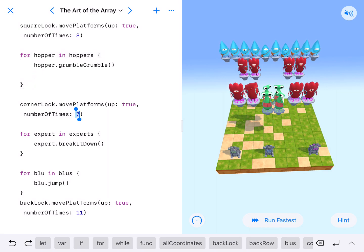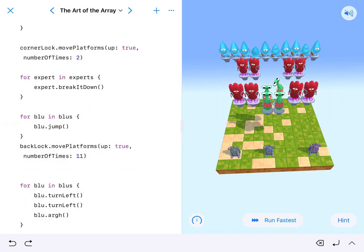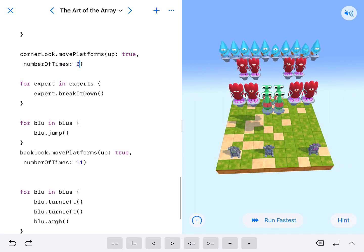For the corner lock — these are the corners — I'm just going to have it go up two. That's kind of all we have to do: just change what's going on. For experts and experts, I'm going to have all the experts just turn left.